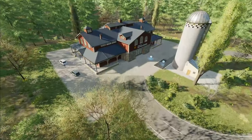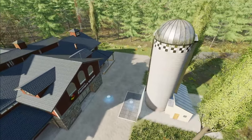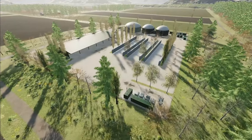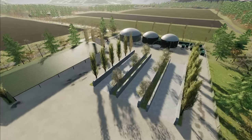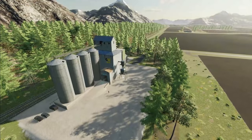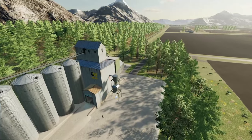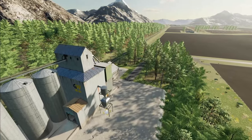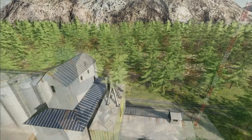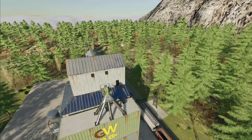Here's the farmer's market. This map also features a biogas plant. The grain mill here seems to be connected to the railroad also — there goes the train right now.